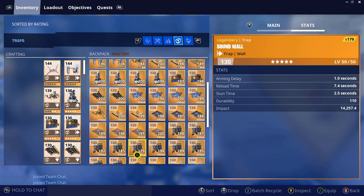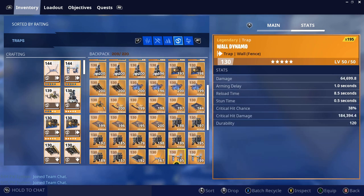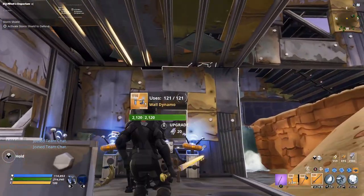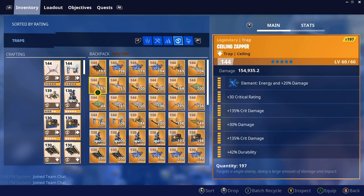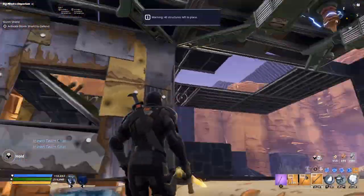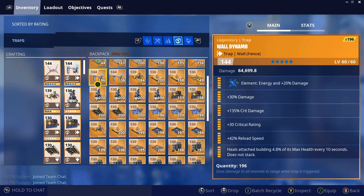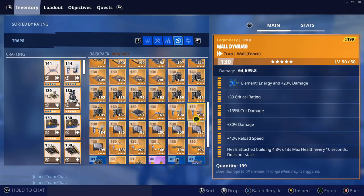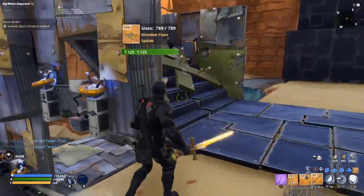We're going to place a tar pit at the end of this. I haven't played this game in probably like two weeks, just been doing other things and playing other games — I'm having a hard time navigating my menu. We'll have a ceiling zapper here, a ceiling zapper here and here — just our standard crit build ones. We'll have a reload speed wall dynamo right here on this wall.